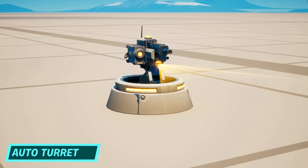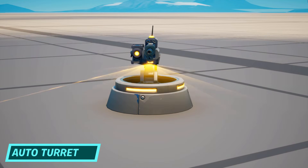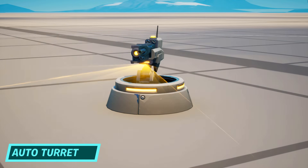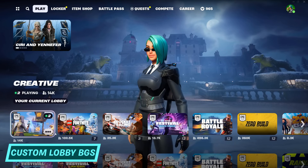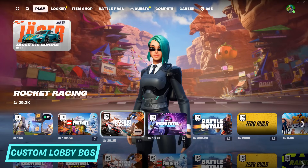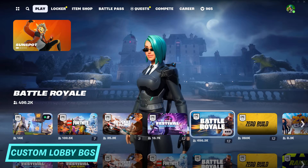The sentry turrets introduced in Battle Royale way back in Chapter 2 Season 2 finally arrived in creative as the automated turret device. Ignoring the absurdly high memory cost, this is a pretty cool and certainly long-overdue device. This update also introduced the ability to upload custom lobby backgrounds, which is a really cool feature for creative customisation, making every map feel its own rather than just part of Fortnite.